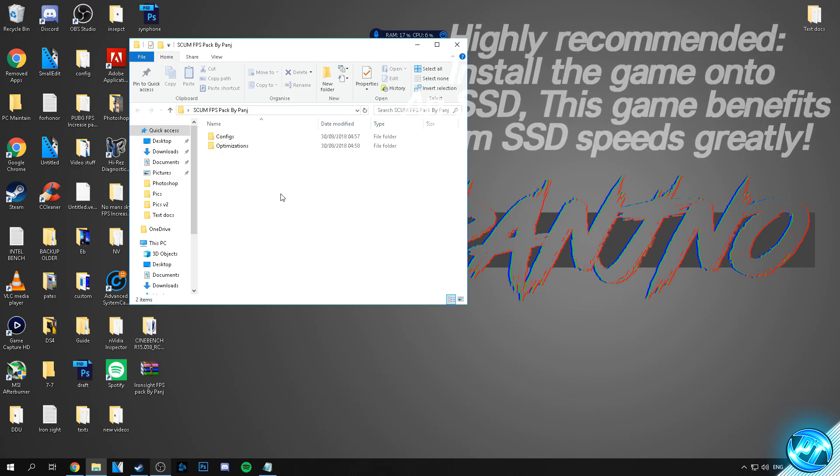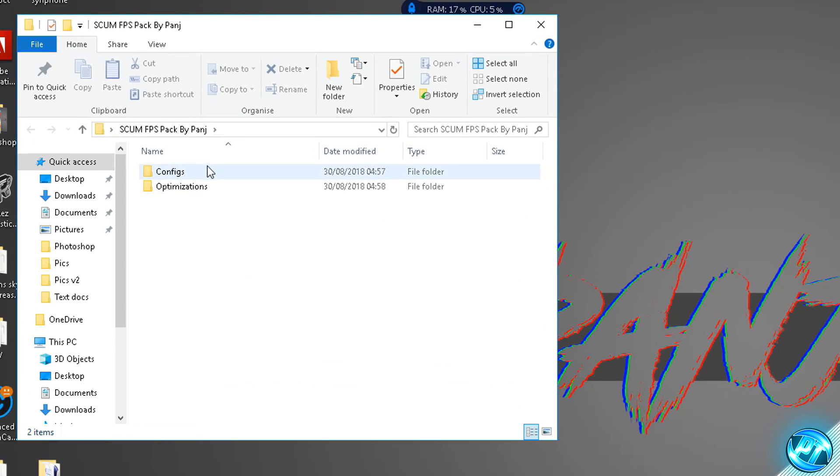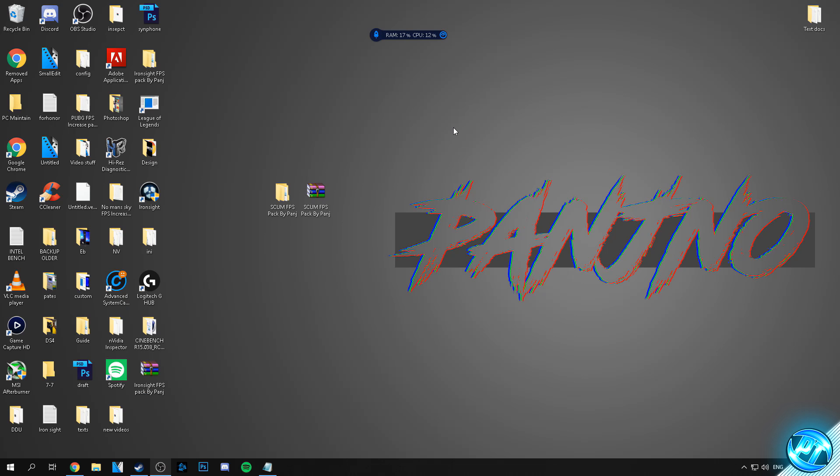Simply go ahead and double-click into the FPS pack provided. Inside of there you'll be given two more folders titled configs and another one titled optimisations. They're pretty self-explanatory as to what they contain, and we'll be going through these later on in the video as we continue on with the optimisations.